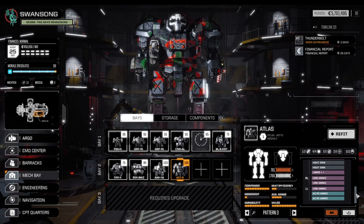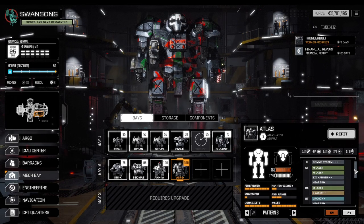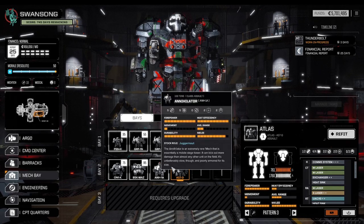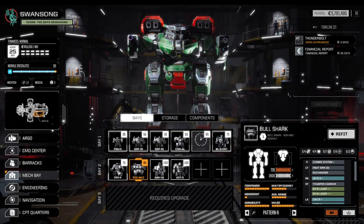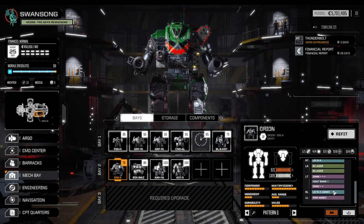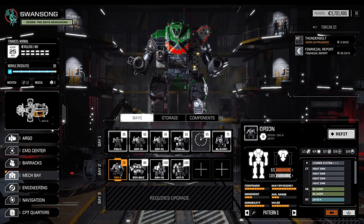We got some LRM 15++, some lasers, and some of the higher communication systems. So this is going to be our new LRM boat — Quasi. He also has a UAC-10, so kind of mid-range fire support. Annihilator and Bullshark will still be the front line. The Orion works as max so far, but I'd really like to upgrade him.